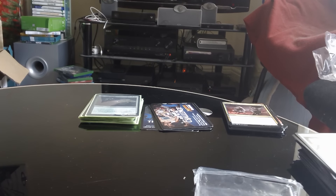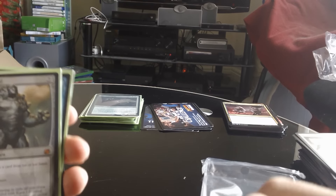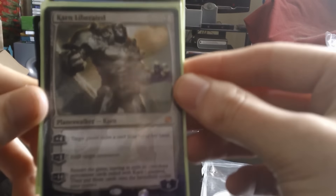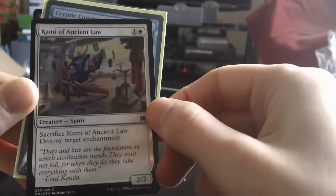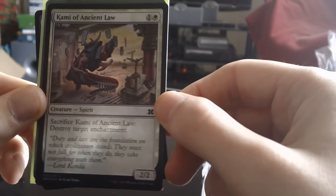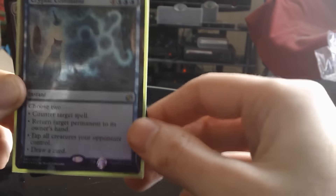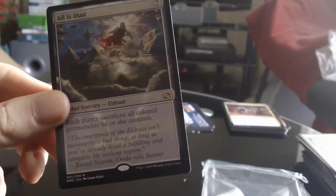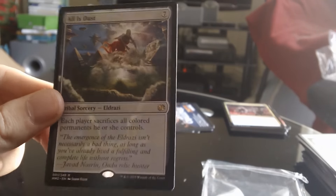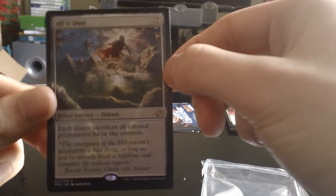So we got about $80 worth of cards in those two packs, which covers basically the entire lot of packs I bought — very nice. And I actually have a playset of Karn now, which is cool. Alright so let's go through: Karn Liberated — I've put it in a sleeve so you might not be able to see it very well, but Karn Liberated. We got a Kemba of Ancient Lore foil. We got a Cryptic Command foil, which is just insane — that's a really good card. And we also got an All is Dust, which is also a pretty good card, it's about $12 I think. So overall a very, very good couple of packs.